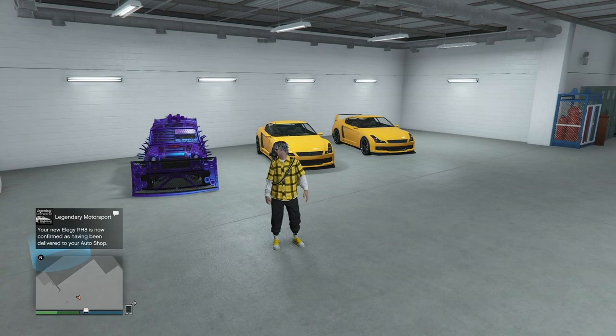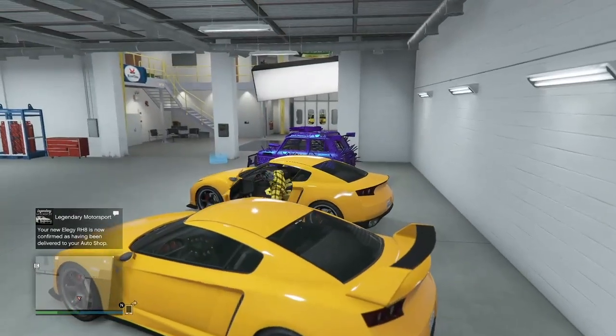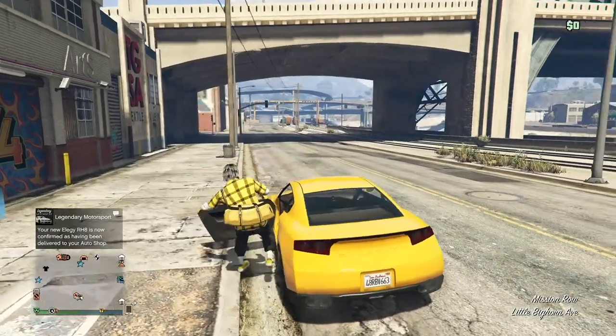To start off this glitch, all you need to do is have an auto shop — the new auto shop — and then hop into a vehicle that you're willing to lose. In this case I'm doing the LED. You just want to drive out of your auto shop, then hop out of your vehicle, hop back in, and then drive back into the place.